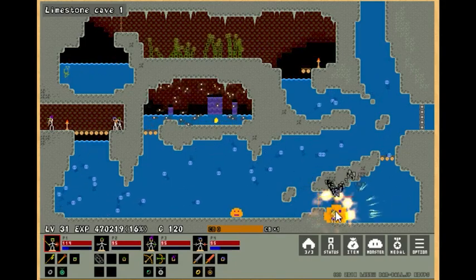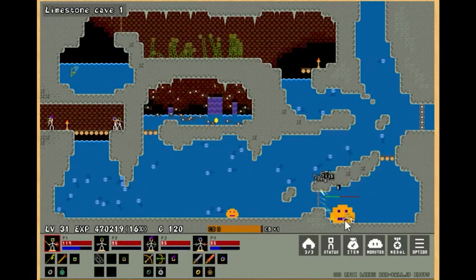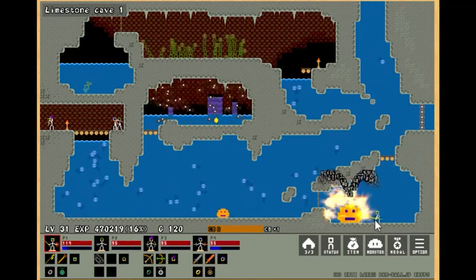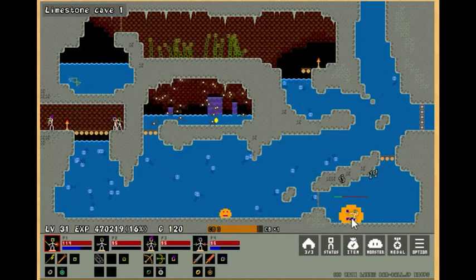Every enemy on the screen has been kind of a pain in the butt, but this one is actually kind of pathetically easy. They've got to add another enemy in here, right? I can't imagine this being the only challenge here, especially since we're starting to get a bit into the game at this point.